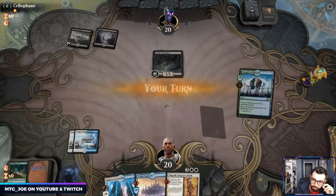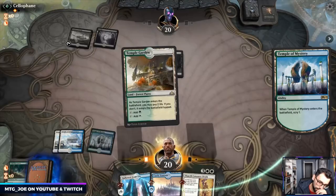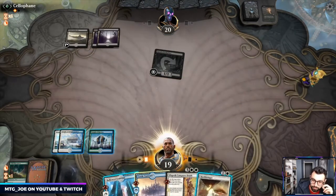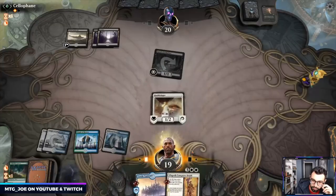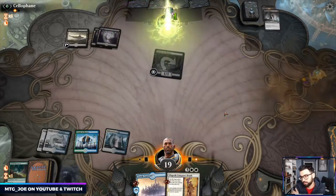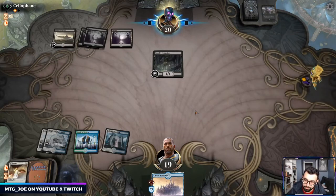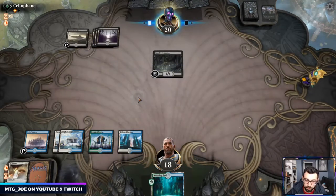I think we want action now. This can bait out a removal spell if they have one. They go Noxious Grasp — probably better than Murderous Rider since it doesn't add to devotion. We're going to Scry on our end step, try to find something decent.